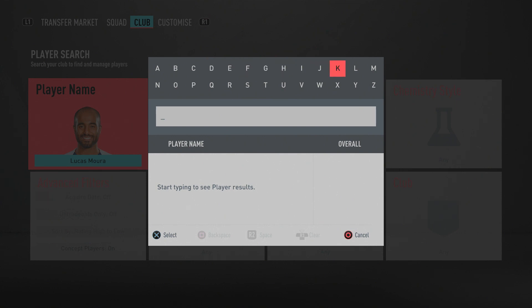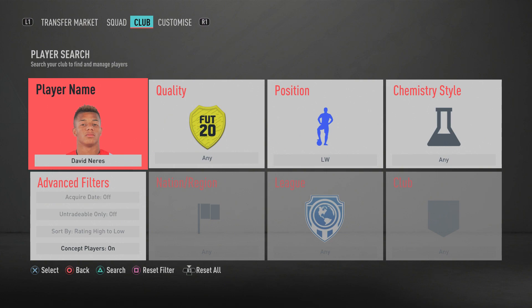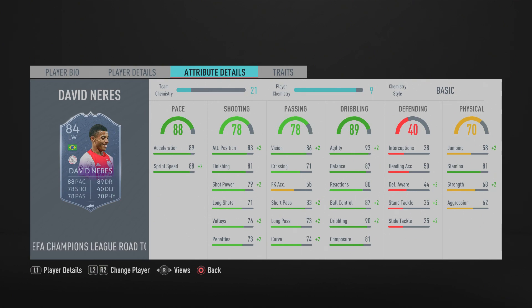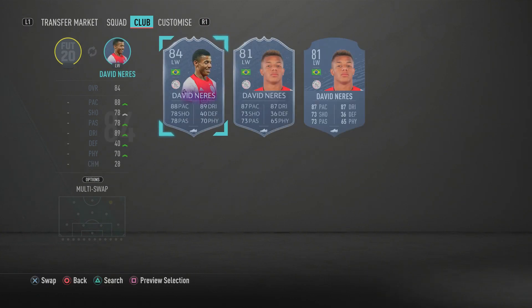Moving to the left wing, we have David Neres — specifically the Champions League Road to the Final card. This card is very deadly: five-star skill moves, though a small downside is the three-star weak foot. He's pacey with 89 acceleration and 88 sprint speed, 81 finishing, 93 agility, 87 balance, 87 ball control, and 90 dribbling. He fits the meta perfectly with high agility, good dribbling, pace, and skill moves.